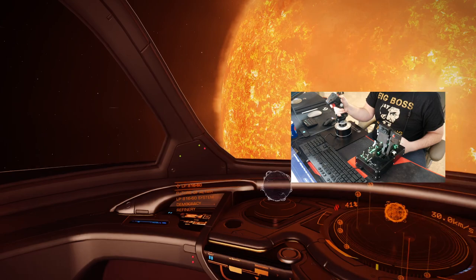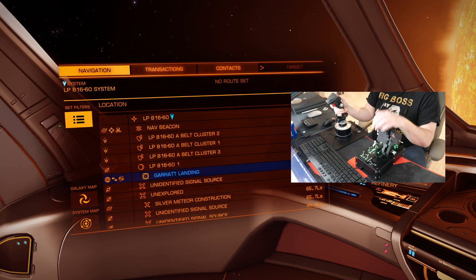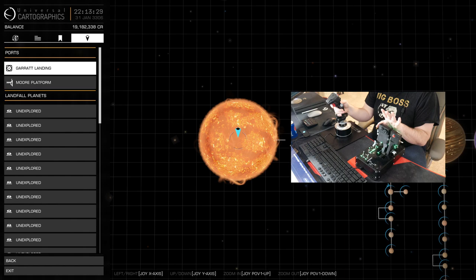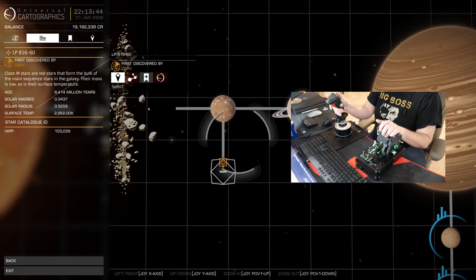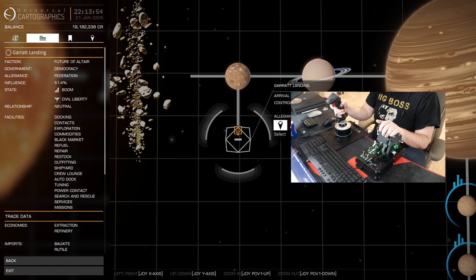You can see it says Garrett Landing is where we need to actually go. Now we can actually view the system map since we're in the system and we've unlocked the area. It kind of tells us where our objective is. You can move around the system using the controls over here — you can zoom in and zoom out. There's so much you can do. Even the stick controls all of this too. You can zoom into where the station is — you can see this is the planet L 1660, or the moon I guess, and there's a station around it. We've already got it selected and we know where we're going.